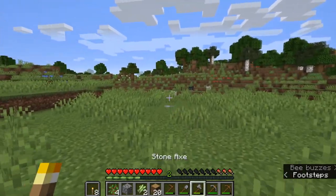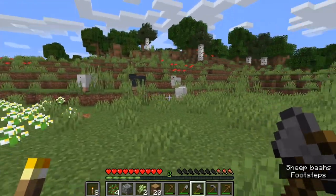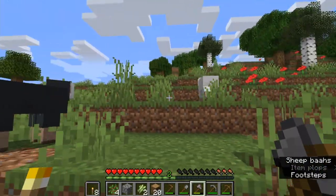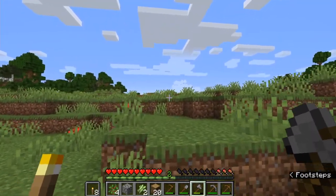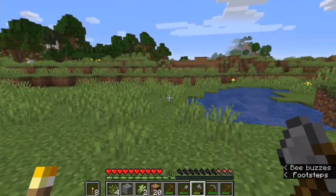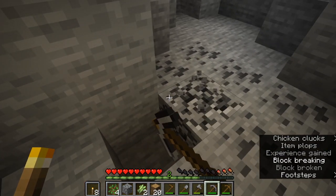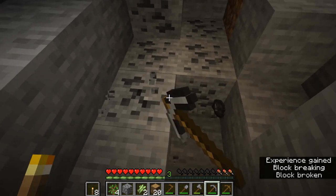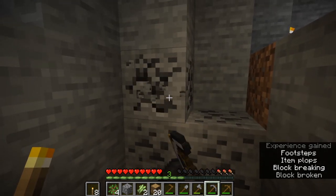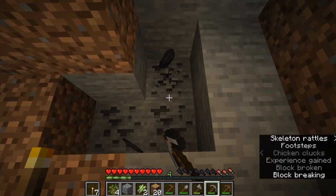If we can take out a sheep over here, I believe we can get enough wool to actually sleep through our first night. You don't want to kill all the animals in the area because it's a very complicated process to get them to respawn — so you want to leave a few around so you can breed them up. We now have three wool and three oak planks — it can be any plank, doesn't have to be oak. We're going to make a bed. Coal is really useful in that it can make torches and you can use it in furnaces as fuel.